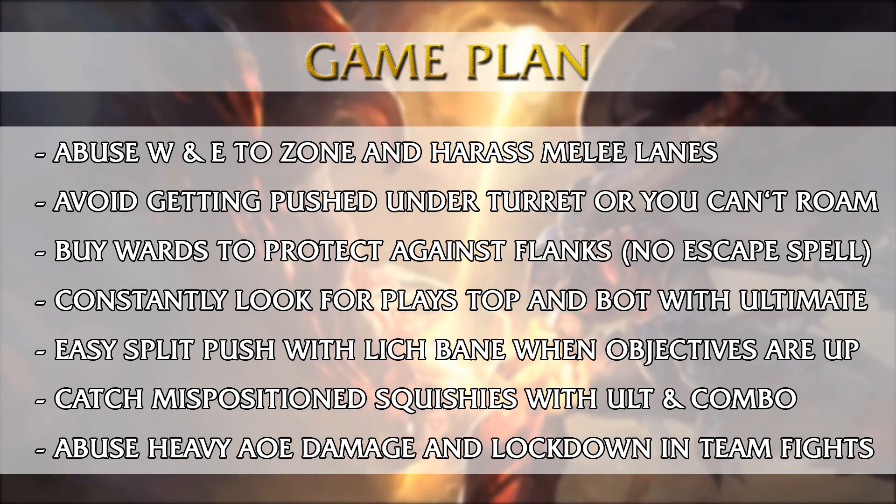After that, in the mid game is where the fun starts. With your ultimate you want to avoid getting pushed under your own turret so you can roam. You want to protect yourself against flanks and ward continuously throughout the game, or use the red trinket to get rid of enemy wards so you can roam better. TF is also a very strong split pushing champion — with your Lich Bane you can get towers off the map very quickly, especially when objectives are up. You can even two-shot some squishies if they are out of position.